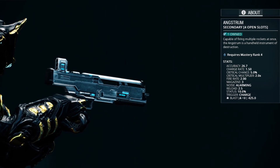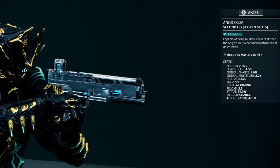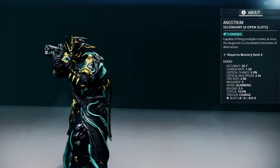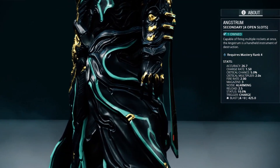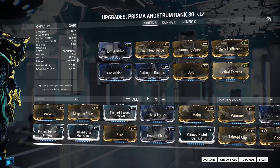This is the Wise Quick and Warfareman. Today we're going to talk about the Angstrum — a very special version of it: the Prisma Angstrum. I got it and I have it right here in my hand. We need a build, and we have a corrosive and blast build, ladies and gentlemen.